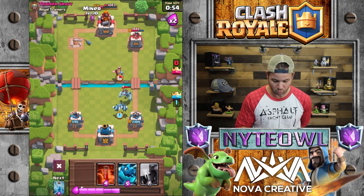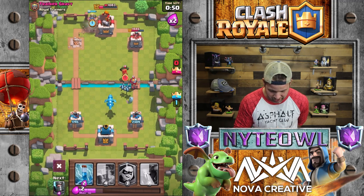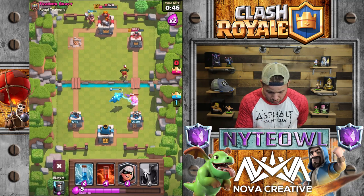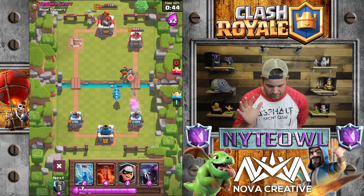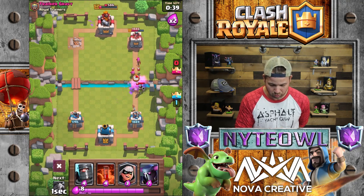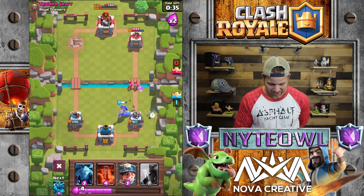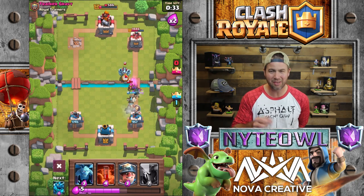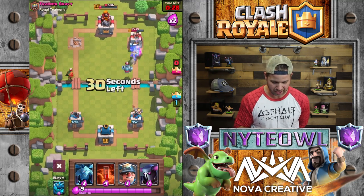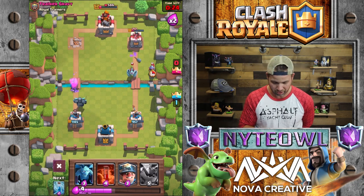Let's go ahead and finish this battle up real quick. Let's throw the E-Drag down there one more time and see how he does against a Knight and a Dark Goblin. Oh, so his range isn't huge — his range isn't super good. I saw he was only like four tiles away. I'm kind of curious what his range is — maybe I'll go check out the stats in just a second and see where we're at on that.